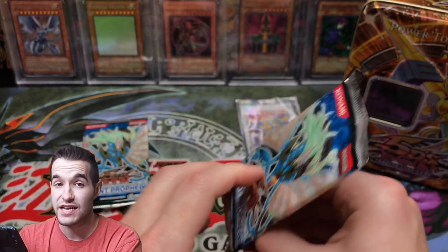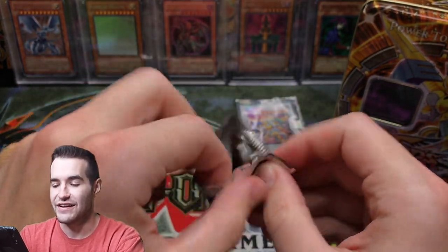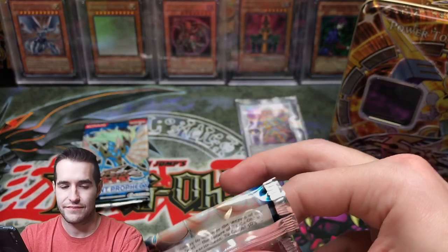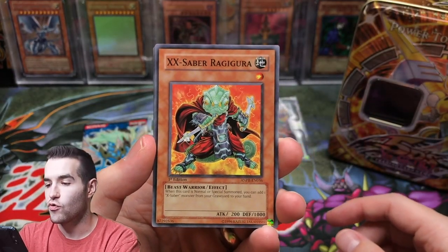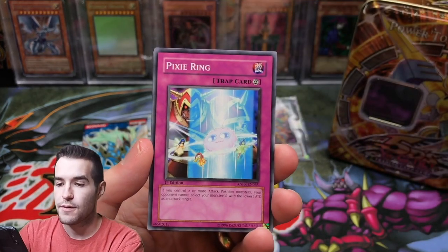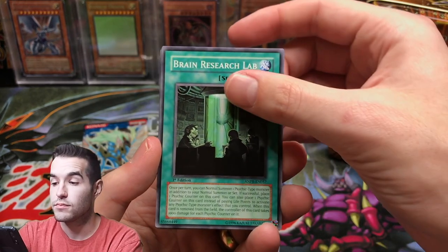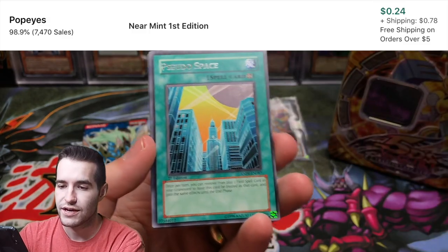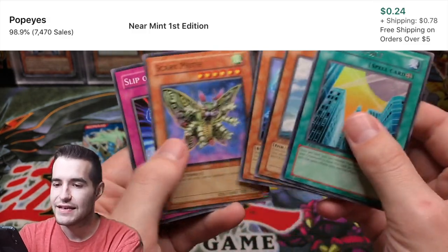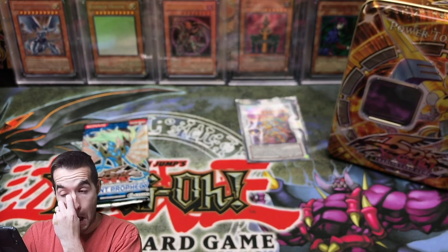Ancient Prophecy, first edition — can we pull something here? Come on, let's do this. First edition cards. X-Saber Ragagura, Pixie Ring, Brain Research Lab, Blackwing Mistral the Silver Shield, Pseudo Space. All right, Scary Moth — this is a little scary.